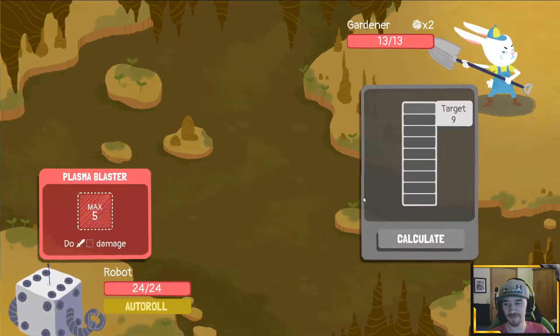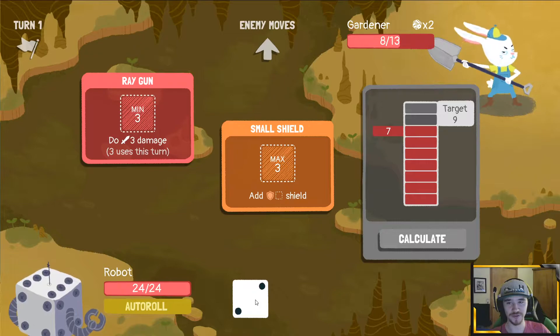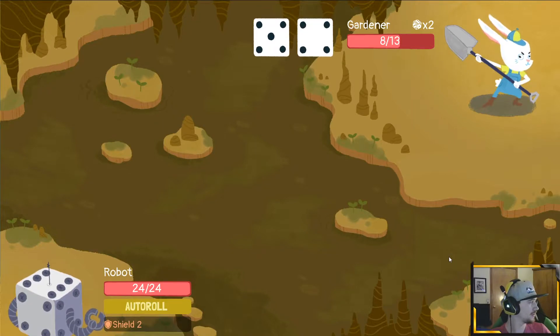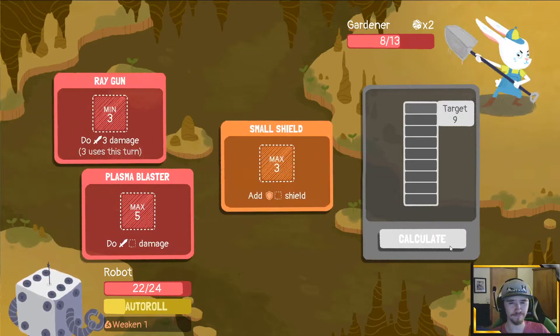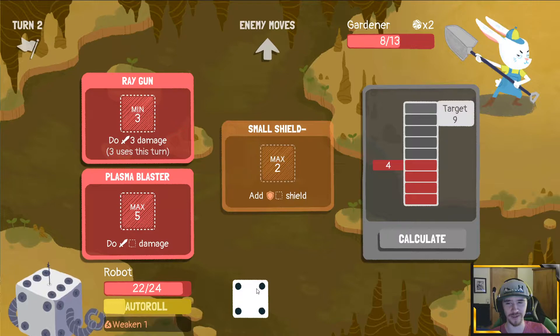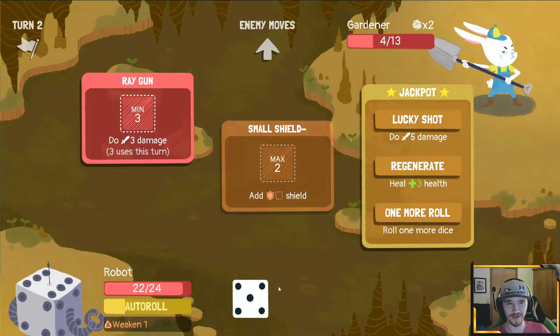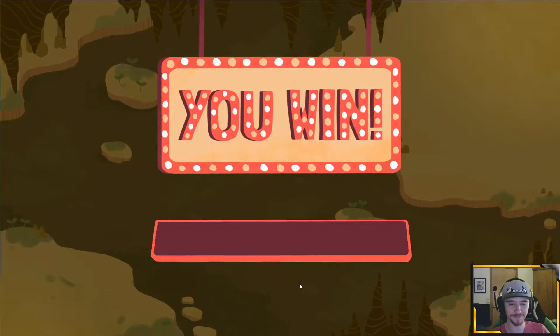It's kind of easier to get off on Robot, I feel. That always goes into plasma blaster. A two has to go into small shield, which is fine, and three busts. It's all coming back to me now. I think we want to do that — we got the five, which is really nice. So far so good, we got two extra CPU room.